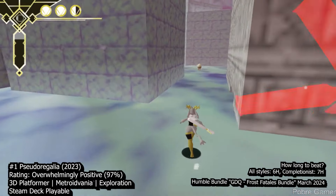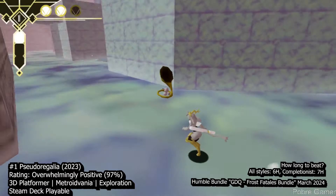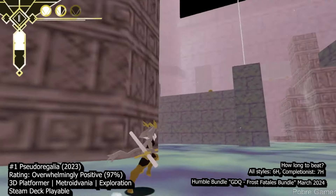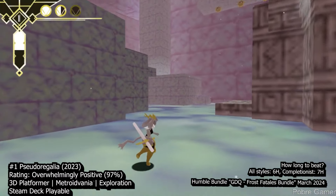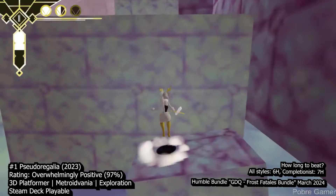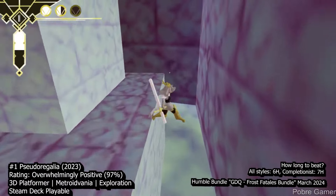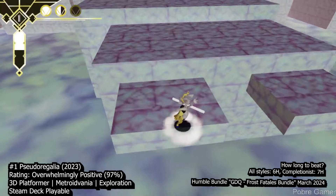While the lack of a map can lead to occasional frustration, the game compensates with a plethora of challenges and unlockables that keep you invested for hours. Visually, Pseudo-Regalia hits all the right notes, evoking the charm of late 90s gaming with meticulous attention to detail. From the pixel-perfect textures to the enchanting soundtrack that seamlessly transitions between genres, every aspect contributes to the immersive experience. Despite occasional navigational hurdles, the game's compelling gameplay and atmospheric design make it a standout title, offering a nostalgic trip down memory lane with a fresh and engaging experience.